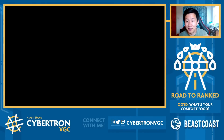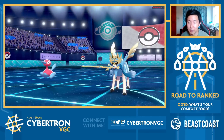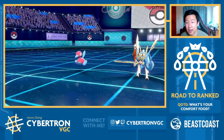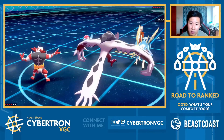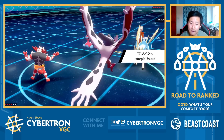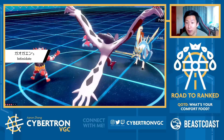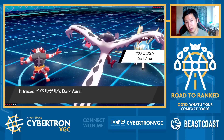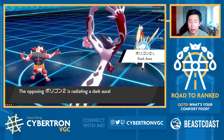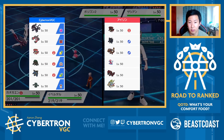I'm down for an Incineroar plus Eviolite lead, Eternatus, and Bronzong in the back. We also have Physical Eviolite with Max Rockfall — so I could theoretically catch my opponent's Charizard off guard and just KO it with Max Rockfall. I'm just really disappointed that last game didn't shake out more, because I think my opponent had a really cool team and made the best possible play on turn one. Maybe you could go for Protect instead of Max Guard on Zapdos, but I could see them going for Max Guard to make sure Blastoise doesn't get Cannonade off.